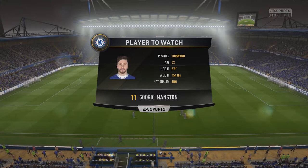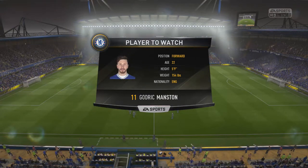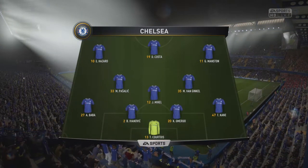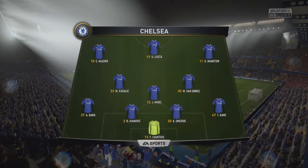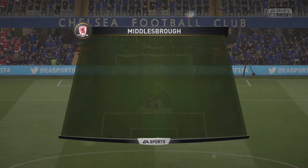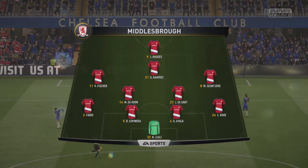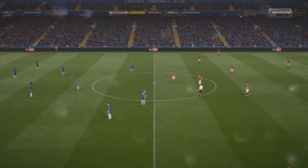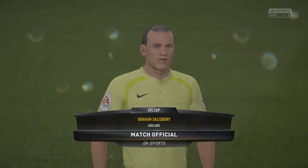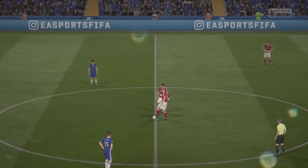For now we're going to focus on this — Manson as a player to watch, age 22, forward for Chelsea from England. Up on the right wing, Hazard on the left, Costa up front, with Mikel and Van Ginkle in midfield and the usual defence at the back. Here comes the Middlesbrough line-up with Rhodes and Ramirez leading their line. About to kick off — hopefully to get a win and progress through to round 5, which I believe will be the quarterfinals.